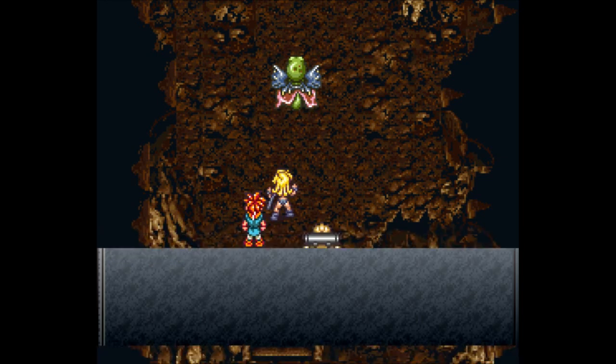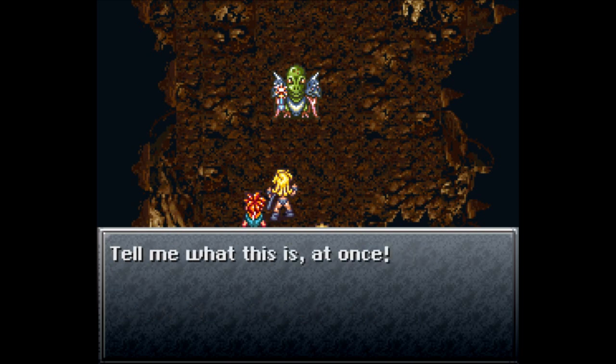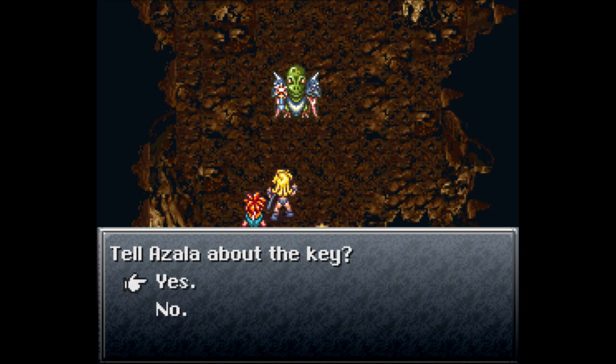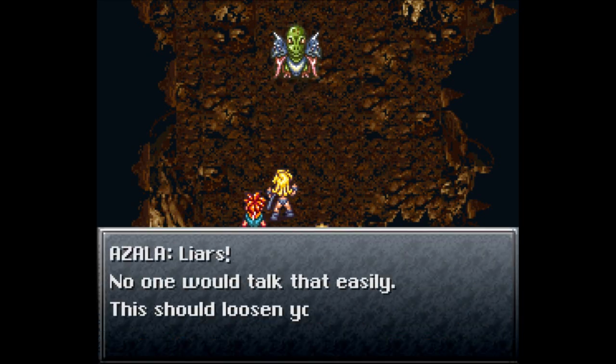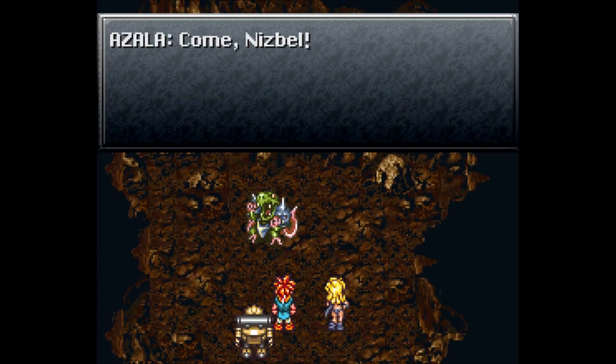It's Azala! 'Ah, the apes have arrived — you're nothing like Jojo. Tell me what this is at once. Tell us all about the key.' I don't think it matters whether or not you say yes or no — it really doesn't matter. 'Liars! No one would talk that easily. This should loosen your tongues!'